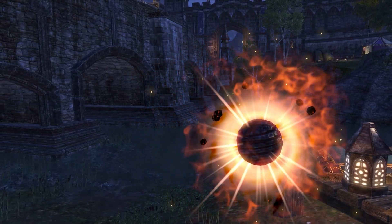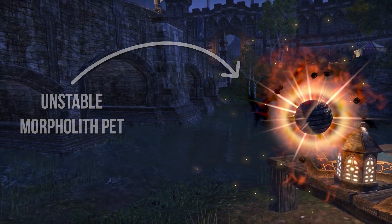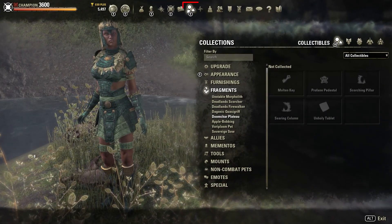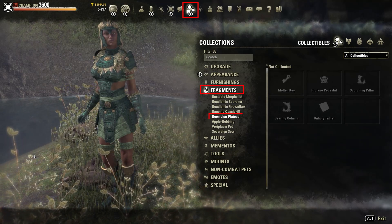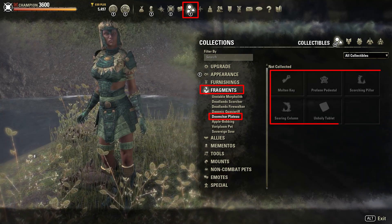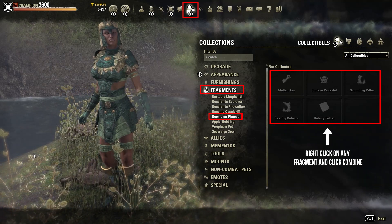After you got the Unstable Morpholite pet and collected the Molten Key Fragment, Profane Pedestal Fragment, Scorching Pillar Fragment, Searing Column Fragment, and Unholy Tablet Fragment, you have to combine the five House Fragments with the pet to summon the Doom Char Plateau house. Go to your Collections, Fragments, Doom Char Plateau, right click on any of the Fragments, click combine and then the House is added to your Collection.